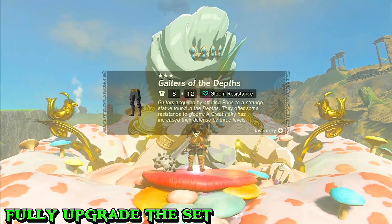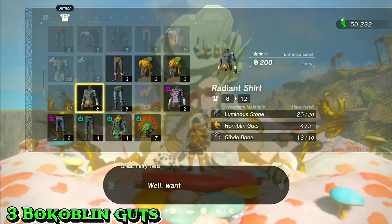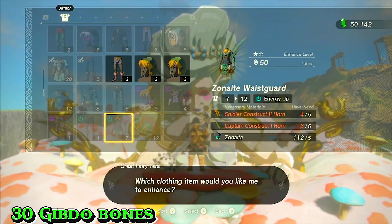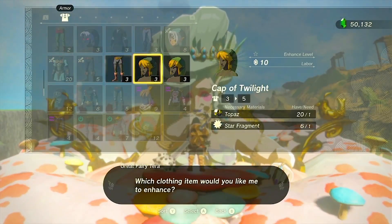Remember, to fully upgrade the set, you'll need 225 Luminous Stones, 3 Bokoblin Guts, 6 Moblin Guts, 9 Horoblin Guts, 9 Linel Guts, 3 Mulduga Jaw, 30 Ghibdo Bones, and 2,280 rupees. It may take some time, but the rewards will be worth it.